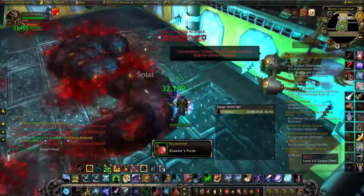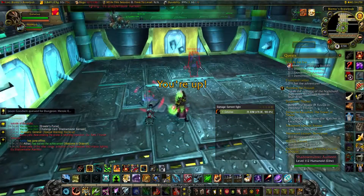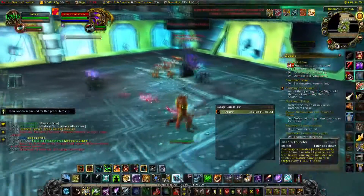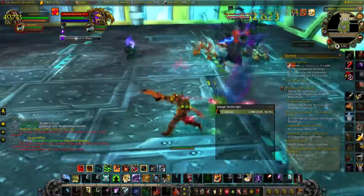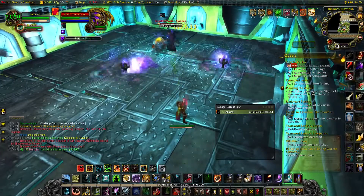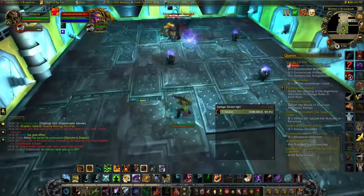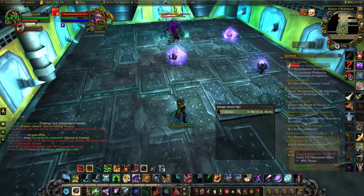These can also be slowed and mass stunned if need be. The third fight is Shadow Master Amin, who casts two spells: Shadow Blast and Shadow Torch. When he casts Shadow Torch on you, you'll see this big purple spike fly through the air aimed at you. As soon as it lands, it spawns a torch.